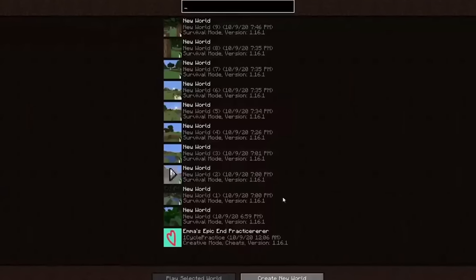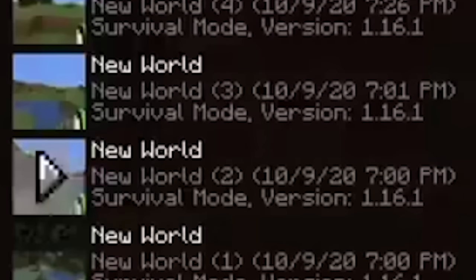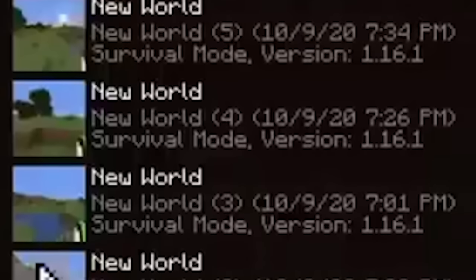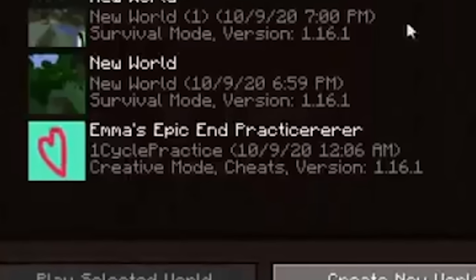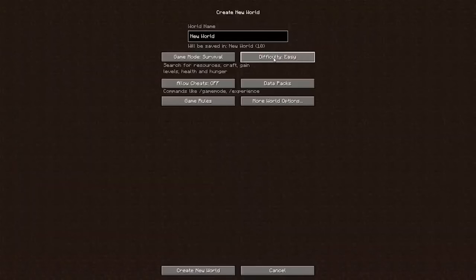This speedrun starts off looking pretty normal. You can see all their recent save files, and it appears as if they speedrun pretty frequently. 7 p.m., 7:01 p.m., 7:26 p.m. I'm not sure what 'Emma's epic end practice' or 're-re-re-re-re' is, but the beginning of this video is promising. So they create their new world, putting the difficulty on easy, and the world creation looks pretty normal. Nothing funky happening here.